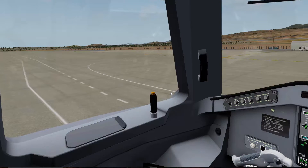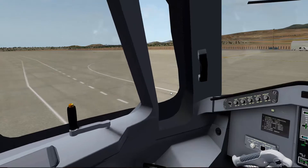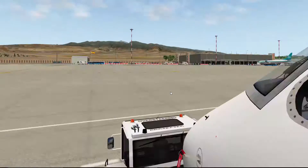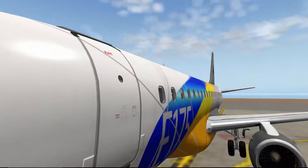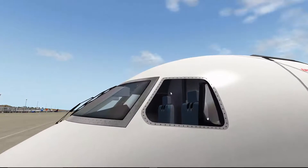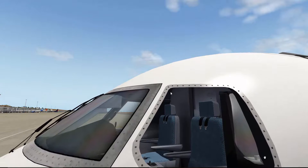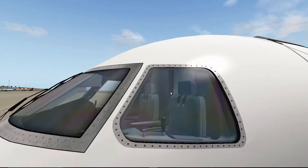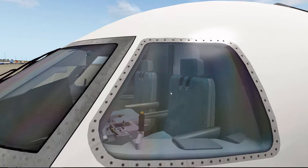We can go inside and open up our window — that's pretty cool. Right now if we go outside, we can see our window has opened, which is very nice. And then we can close our window — there's a nice little dusty effect on the outside. Very very nice.